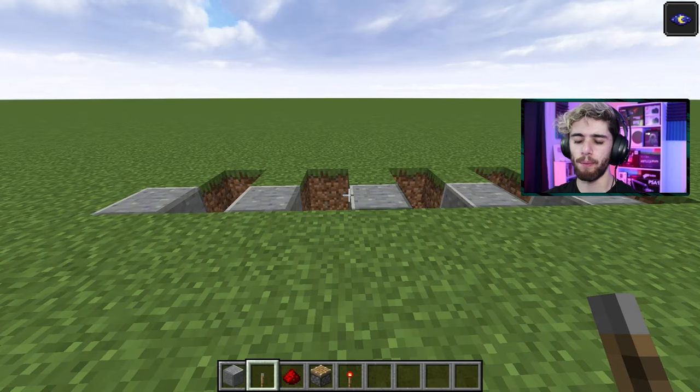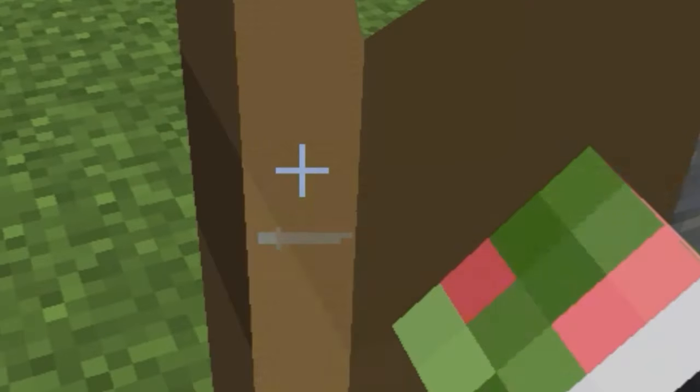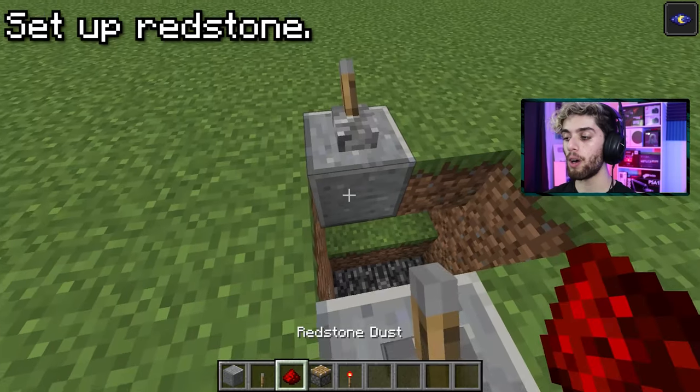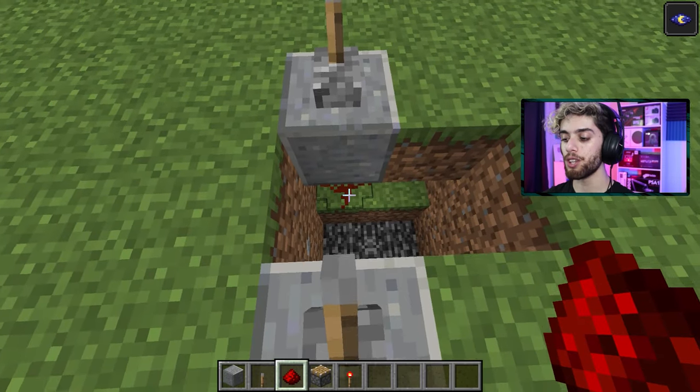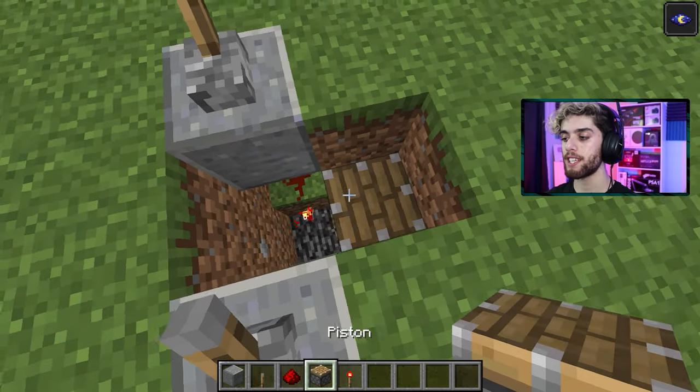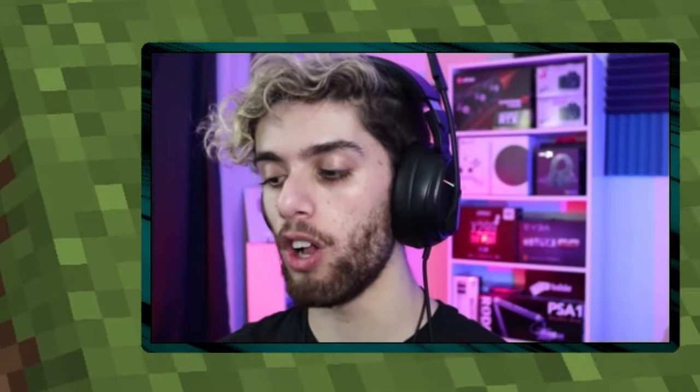Next up, let's work on the redstone. By the way, you're also going to want five redstone torches. For every single block, place a lever on top. Now underneath your block, a piece of redstone. On the side of that block, a redstone torch. And next to that torch, a piston facing up. Do that for all your blocks.